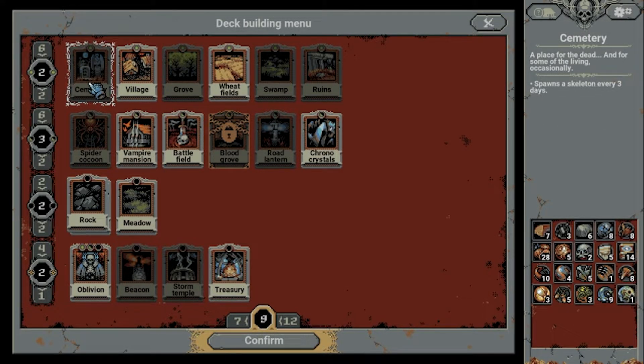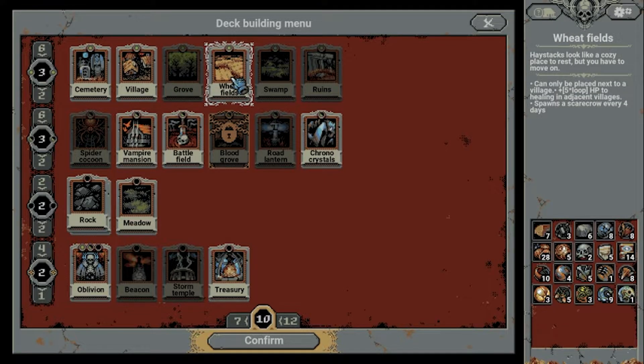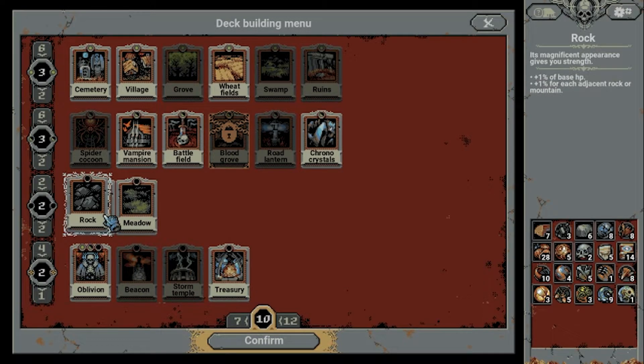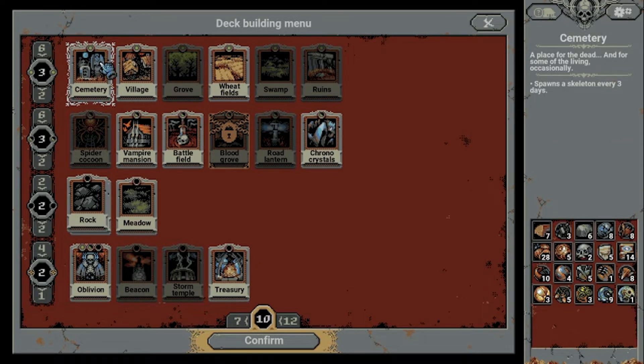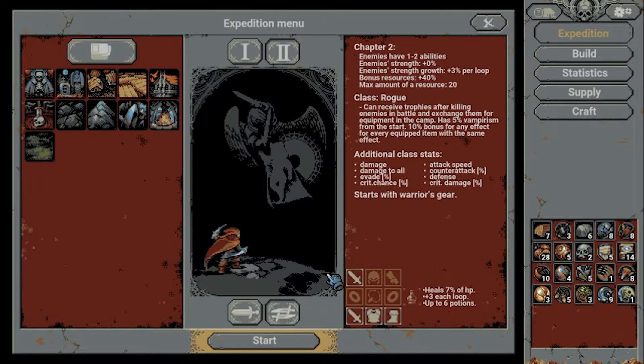Cemetery is not bad with how we're set up. Ruins I definitely don't take. But village, wheatfields, battlefield, Vampire Mansion and Chrono Crystals — yes. And Oblivion, Treasury. No Storm Beacon either. We also have the upgrade to the cemetery, so we should take that. I think this should work out. Let's go — we are confirming this, using the rogue again, and see what we can do.